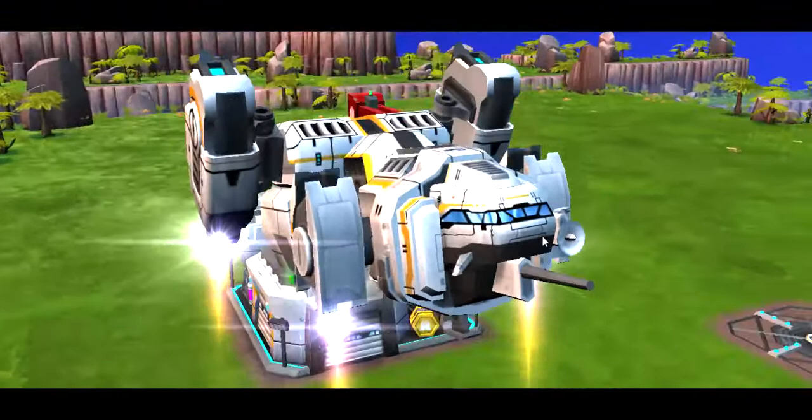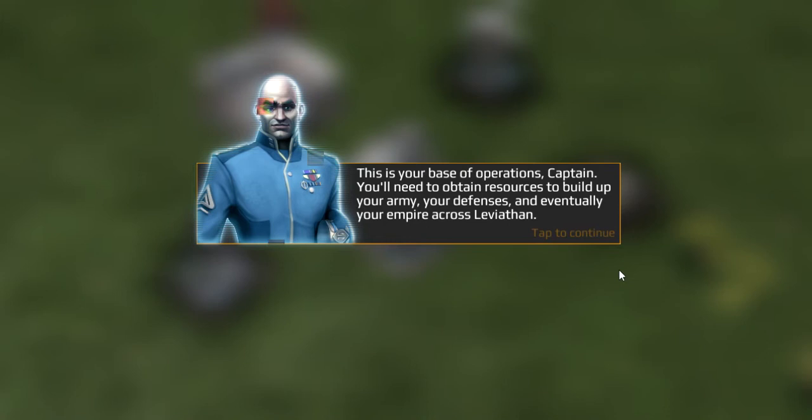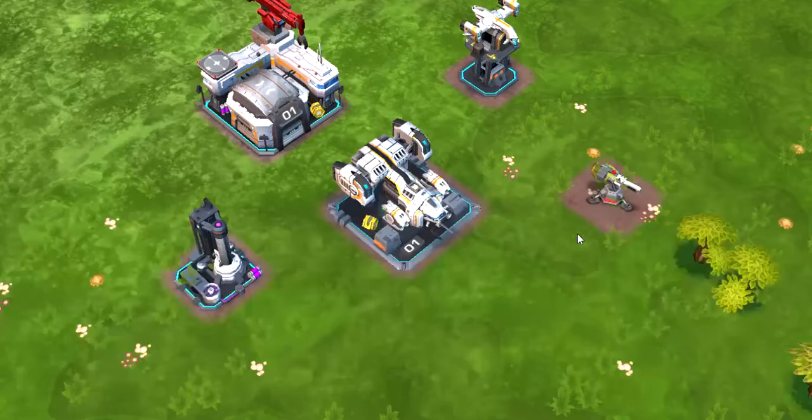Establish your base. I've done this before. Wow. This is your base of operations, Captain. You'll need to obtain resources to build up your army, your defenses, and eventually your empire across Leviathan. Cool. First, we need to defend our base. Open the build menu, Captain.